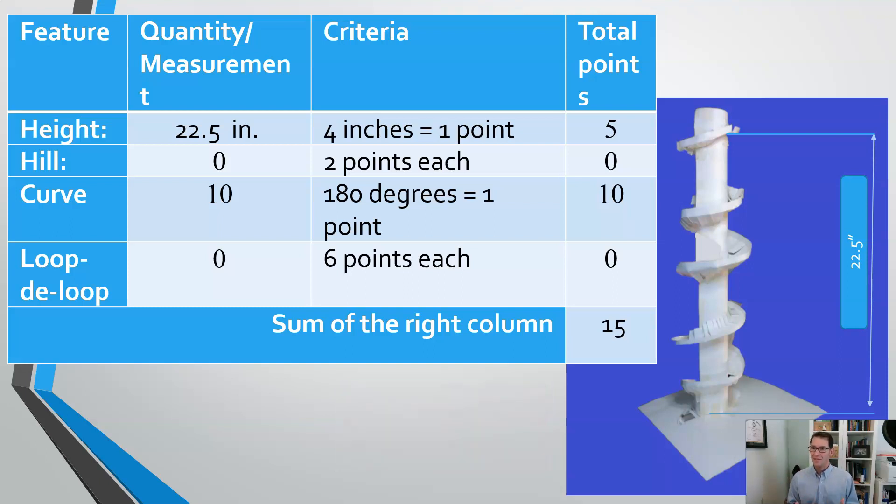This doesn't have any hills in it, meaning there's no place where it visibly goes up and then down, and so there are no points for that.